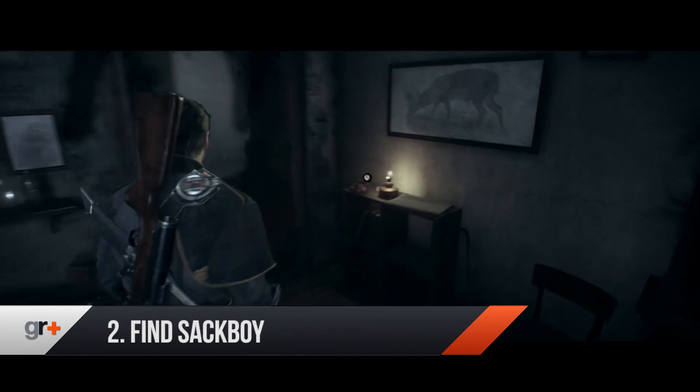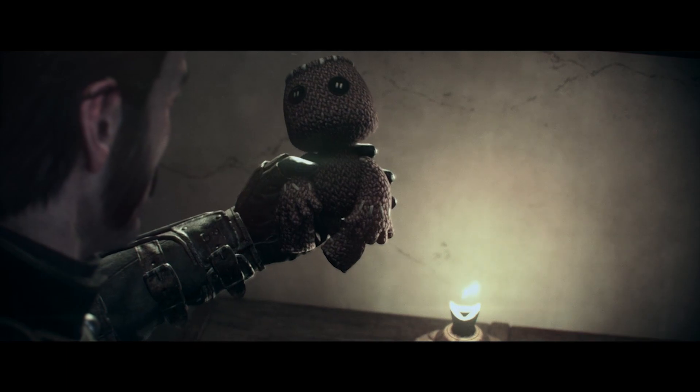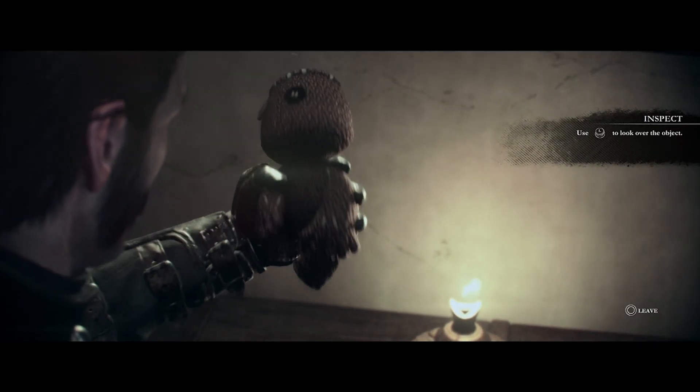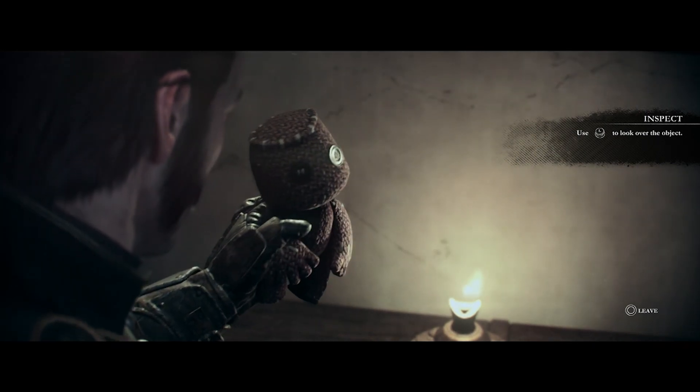Find Sackboy. Every environment you enter in The Order has things to pick up and look at — most are newspapers and photographs — but take a look around this room near the end of chapter 3, and you'll find one of Sony's heroes sitting on top of a bookshelf.